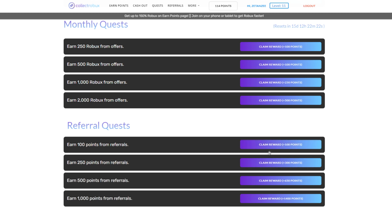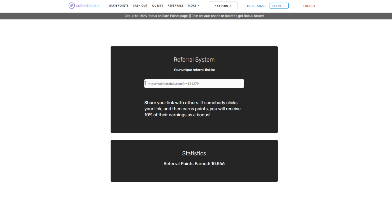There's also something called referral quests. You earn Robux from referrals and get bonus Robux on top. This is actually the largest incentive on the website — 400, then 1,050, and almost 2,500 extra Robux if you earn 1,000 points from referrals. I'll show you how that works now. Head over to the Referral tab at the top — you invite people using your custom referral link, and whenever they earn Robux on the website, you get Robux too.